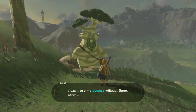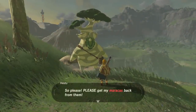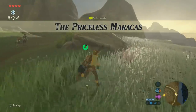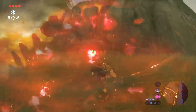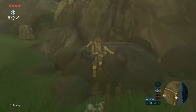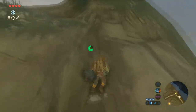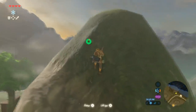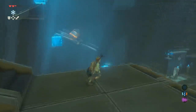Breath of the Wild is, by far, the most ambitious game in the Zelda series. Taking place in the untamed wilds of a land scorched by the Great Calamity — an apocalypse which saw the kingdom's defences turned on itself — the game packs in an incredible amount of concepts entirely new to the Zelda series, such as the ability to climb nearly any surface, to explore the world freely without limits, and an intricate physics engine.